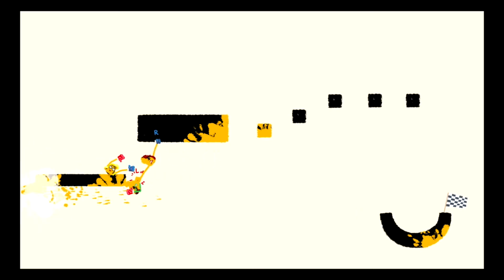You've basically got control over the left and right hand. Press the left and right triggers to grip onto platforms with your hand.